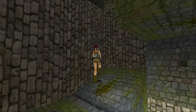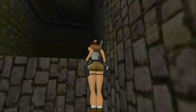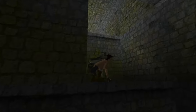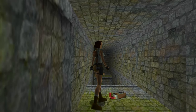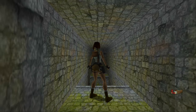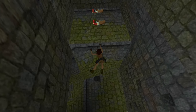Run up this slope and pull up to find the first secret. Make your way up these ledges and then collect the three shotgun shells here — you've got one here, then slide down, jump and grab to collect the other two.